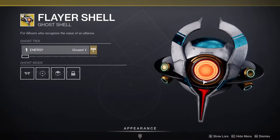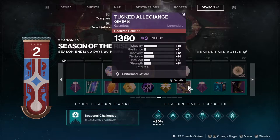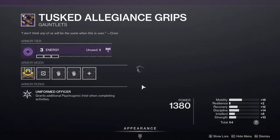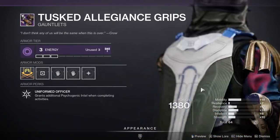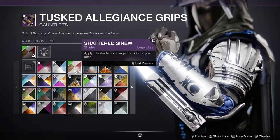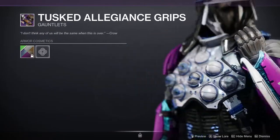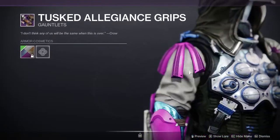It looks like a Cabal enemy type — I forget the name. This is an ornament? No, this is armor. Yeah, it's additional Psychogenic Intel — that's cool. That blade on the hand is pretty cool. I wonder if the shaders will look terrible on it. I think it's gonna shader pretty well, although I don't like this tentacle thing — it just looks dumb.